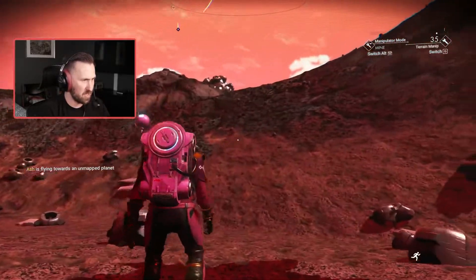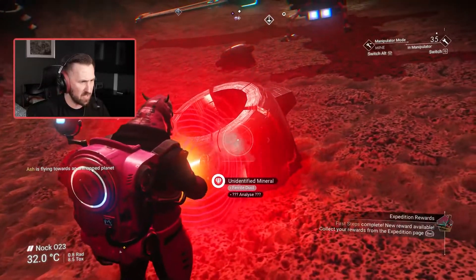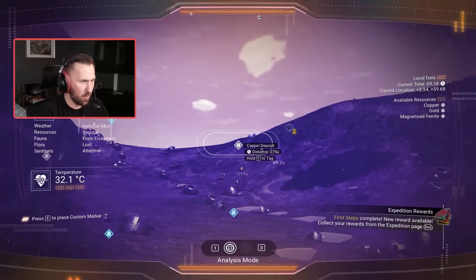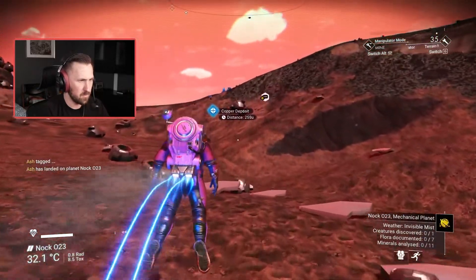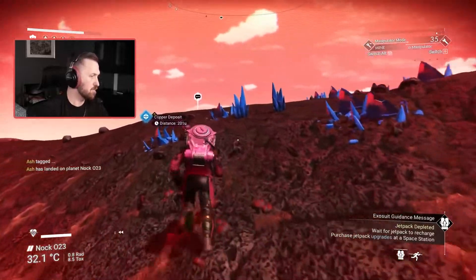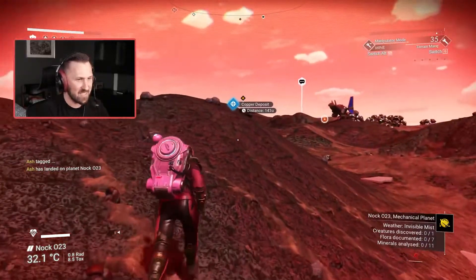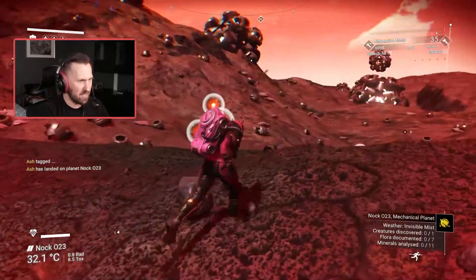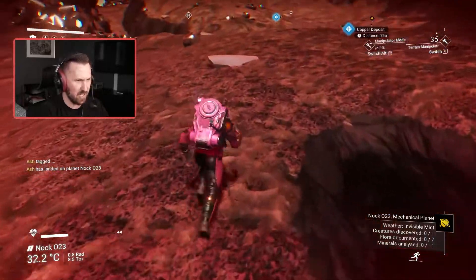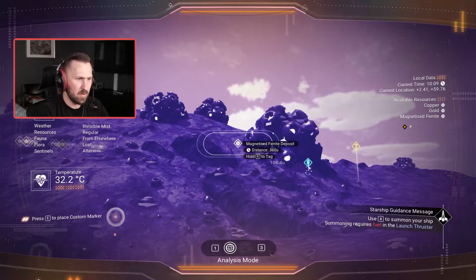I'm gonna land over here and so far it doesn't seem like super hospitable — there's just a bunch of weird mechanical pieces everywhere. Let's scan copper. Oh yeah, that's one. What's with this glowy orb? Look at these red things, this planet is blowing my mind. It's like some weird technology crashed here and things just started to evolve out of it. In one of the updates they added a ton more variants to the planets.